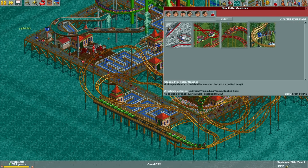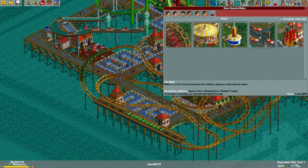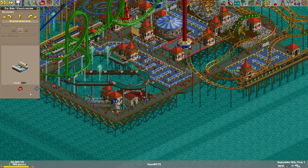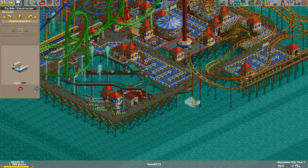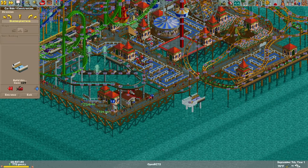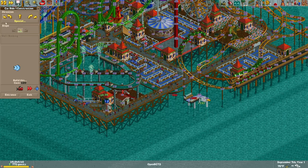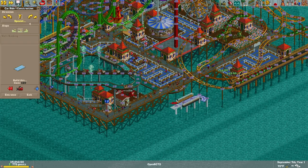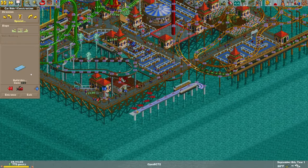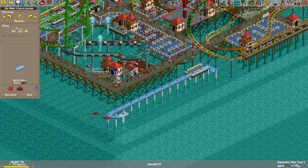Listen to that thunder. We have built at least one of each of these flat rides except for the car ride. So let's build a car ride out here over the water. And just like the log flume, the number of vehicles allowed is determined by the length of the track, not the station — which is not part of the vanilla game. This is something unique to OpenRCT2, and I suspect it's also part of Roller Coaster Tycoon 2.